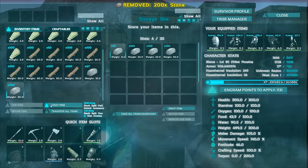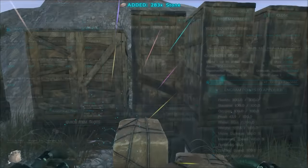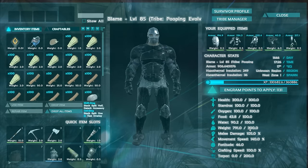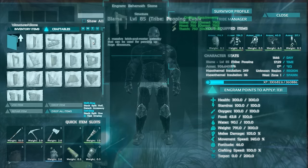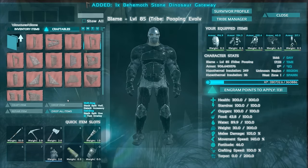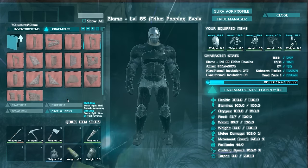So in order to get around this, what you have to do is drop a bunch of stuff on the ground. We're going to drop 400 stone roughly on the ground, then take all of the rest from the box. Now I'm going to pick it up off the ground and you can see I am way, way over my weight capacity, but I have all of the stuff I need in order to craft it.